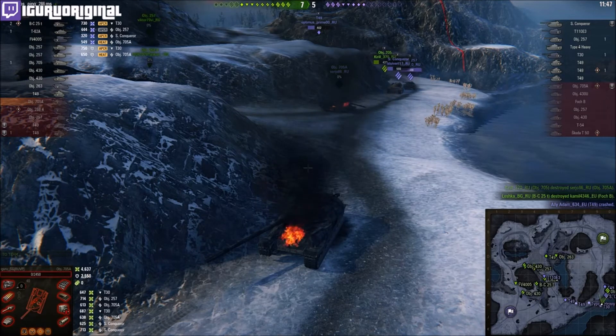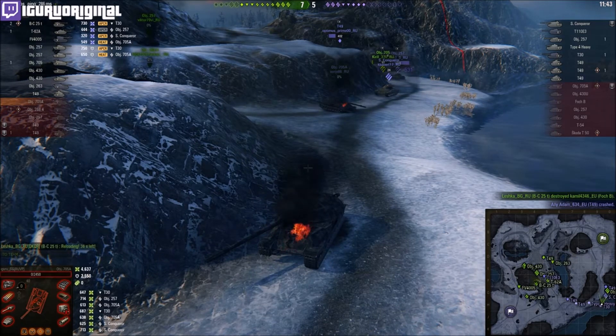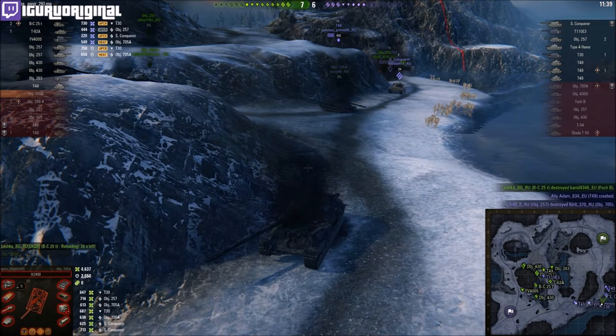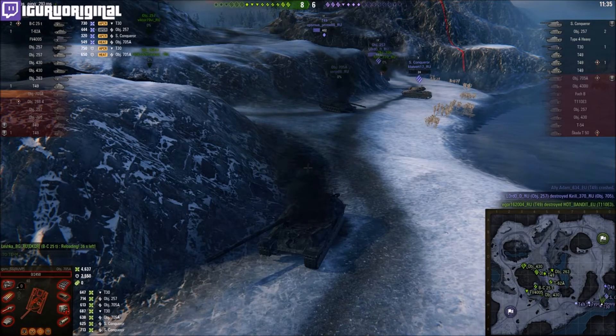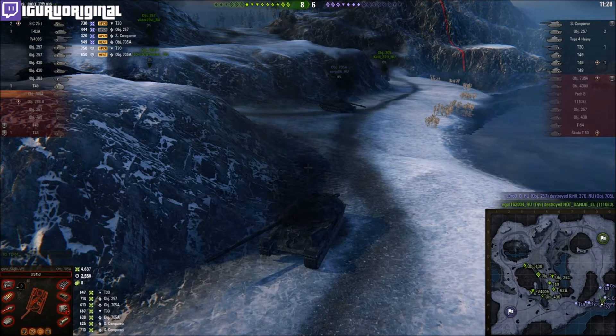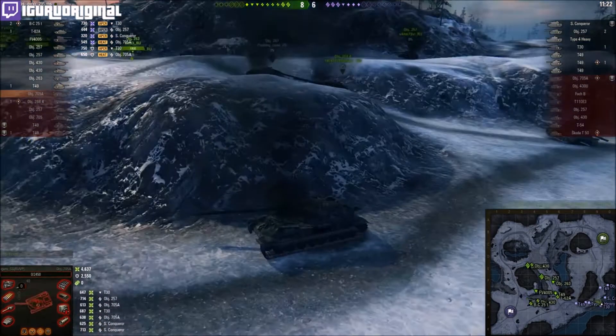That's 4.4k damage holding this corner. Again, very situational — if you're in a corridor kind of situation, perhaps this will work for you, but in regular gameplay it's going to be very difficult to find any situation where you can perform or outperform anyone else on the team. You're going to see very few people doing well in this tank, to be honest. Very few people are going to have a sensational game — it's going to be very far and few between.